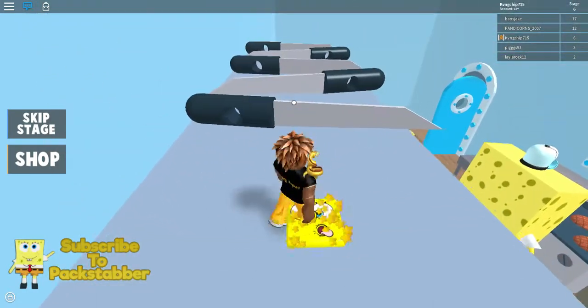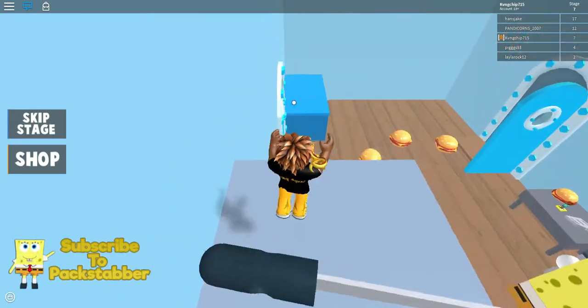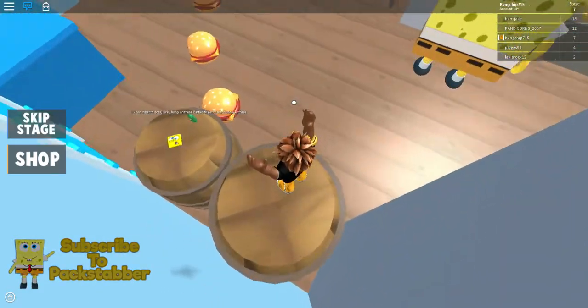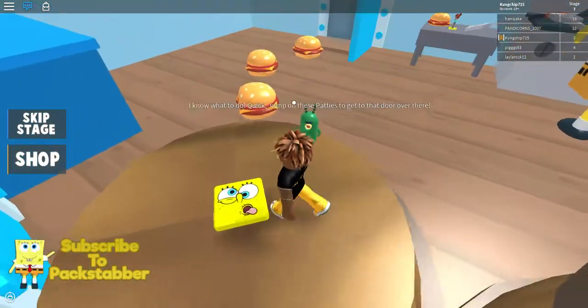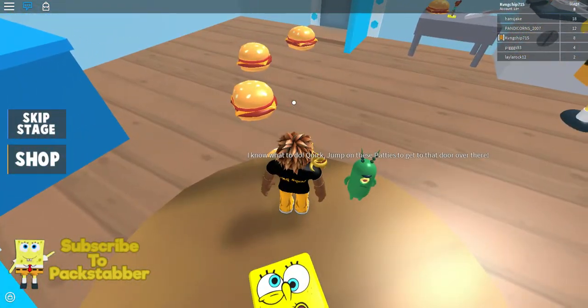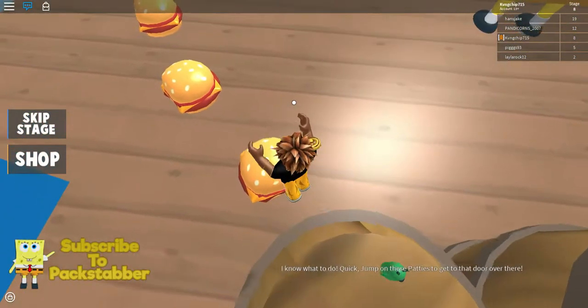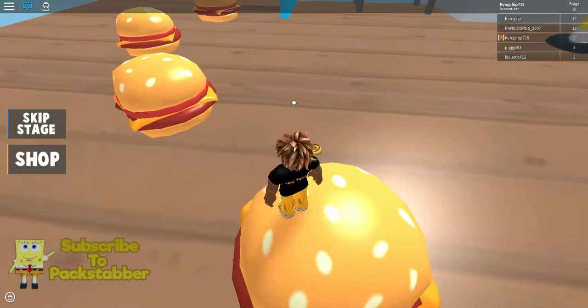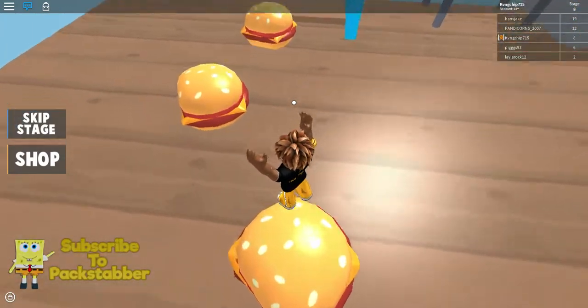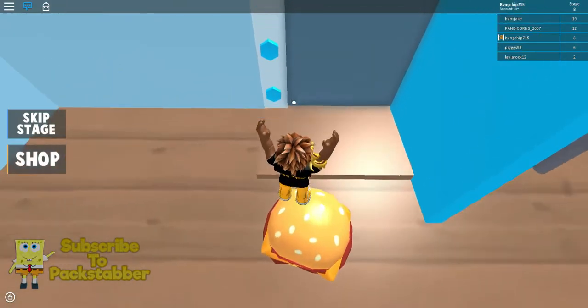Okay, now we gotta dodge some knives. Boom boom, easy! Jump in this bucket and come down, Plankton. Alright, I know what to do — quick, jump on these patties to get to that door over there. We just gotta jump — alright, we gotta get to this door.